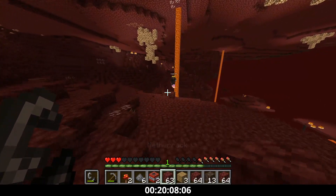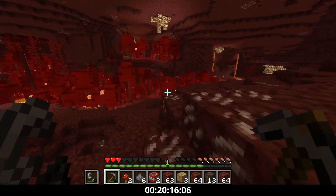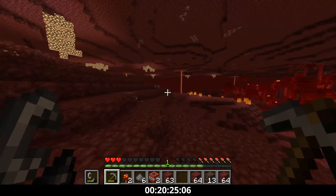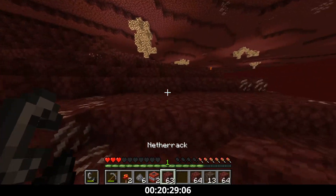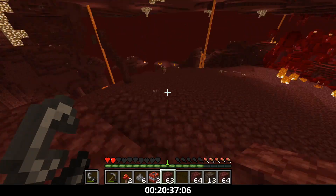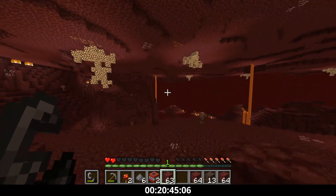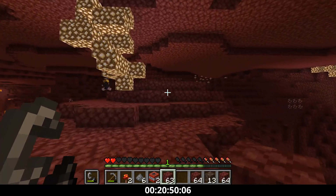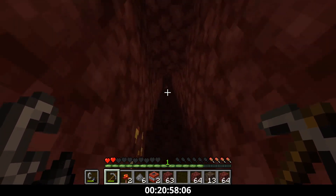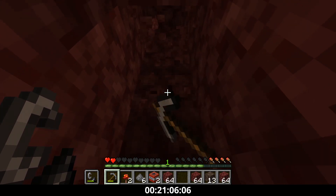Gage starts to go get his lava bucket, and at this point I realize I don't have cobble. We need to go to the bastion, but I'm on three hearts and don't have gold armor so I'd die. I tell him he either goes there or I start digging up behind him. We're over 20 minutes and we want to be on the nether ceiling before 20, which is definitely possible since we've done that before. So I'm going to dig up while he goes to get cobble and two furnaces, because we need to double smelt the iron. With only about nine minutes left, we've got to smelt all 45 iron.